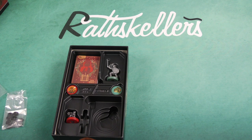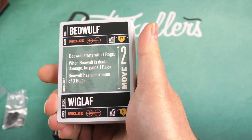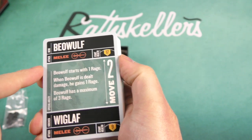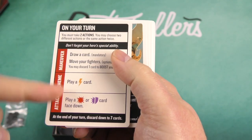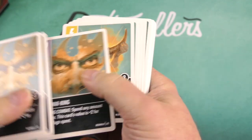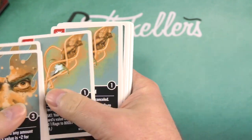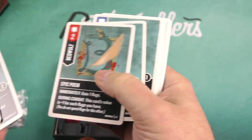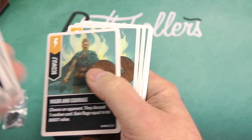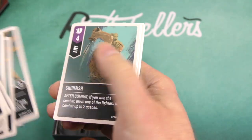There are always some nice trays and storage systems in these sets. Let's take a look at the Beowulf cards. Beowulf is the main character and Wiglaf is the sidekick — they're both melee characters. The card references the Rage mechanic and there's a player aid card included. The art throughout this series is very distinctive and, in my opinion, very well done. You can see different types of cards: melee cards, defense cards, and immediate-effect cards.